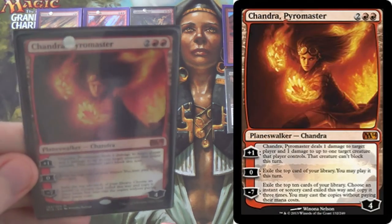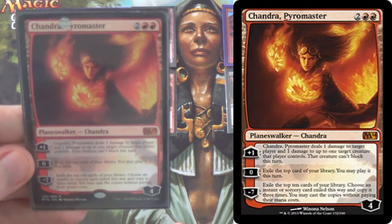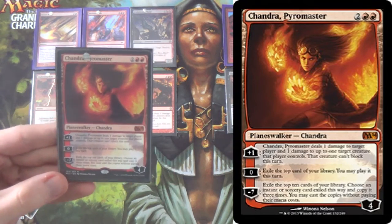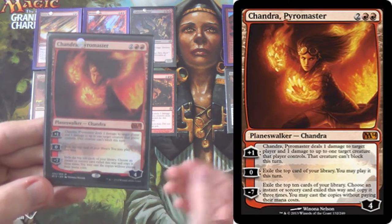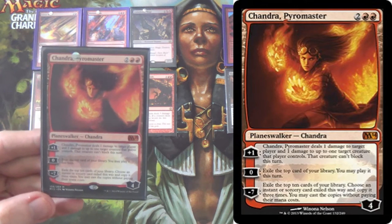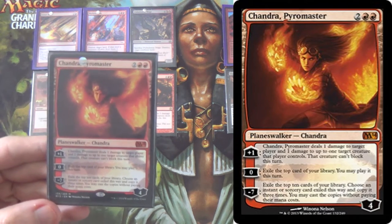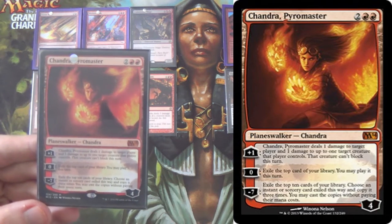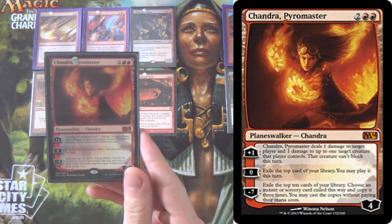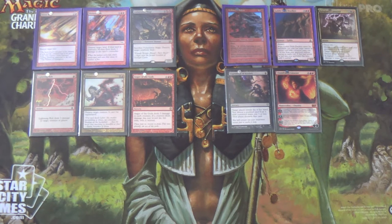We have a 1-of Chandra Pyromaster. There are two ways to play her. The first, and probably more common, is using the 0 ability repeatedly to maintain card advantage once you've used all your LD spells — plus on the first turn, then 0, 0, 0 every turn after. Alternatively: plus, plus, plus, then minus 7 — exile the top 10 cards, hit Stone Rain or Molten Rain, and destroy 3 of their lands. At that point you should have the game.